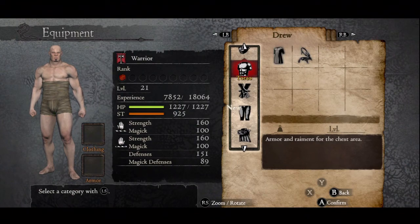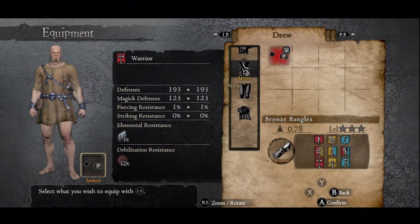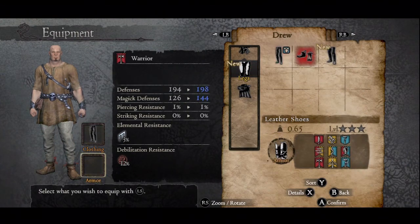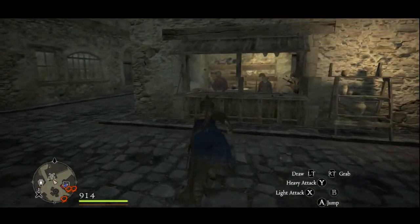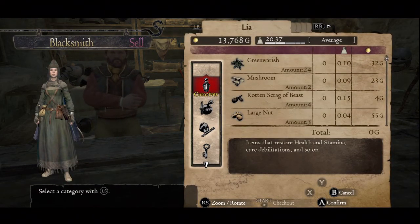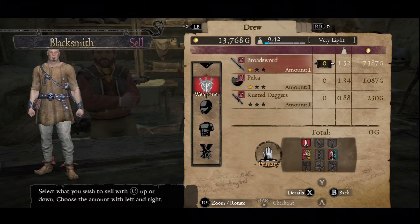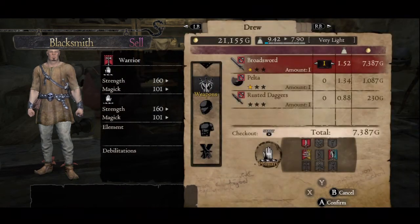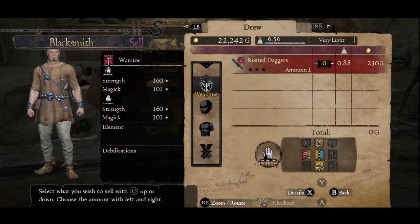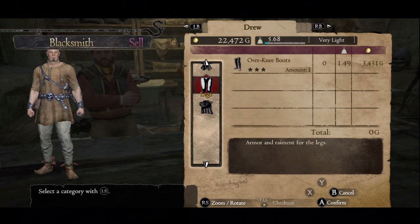First, we're going to get him some badass armor. That's the first thing we're going to do — get some badass armor for Drew, because he's looking like a real wimp right now. First thing we're going to do is sell his crap, sell his weapons. Before anything, we've got to get him a beast of a sword. Everything besides that is irrelevant.